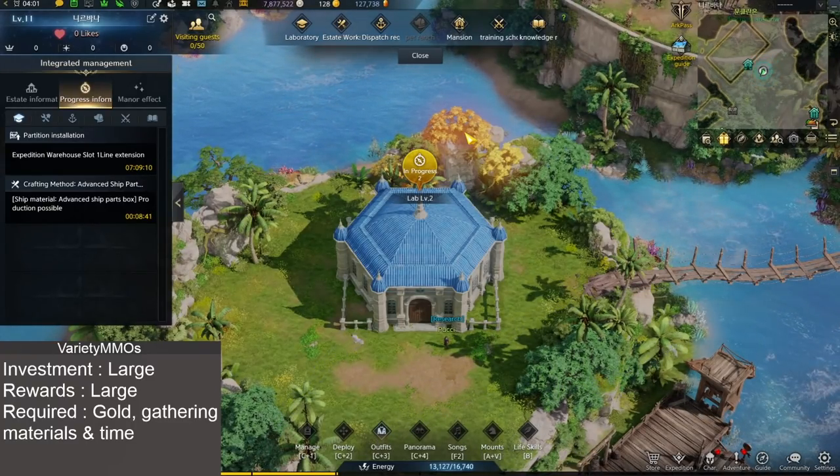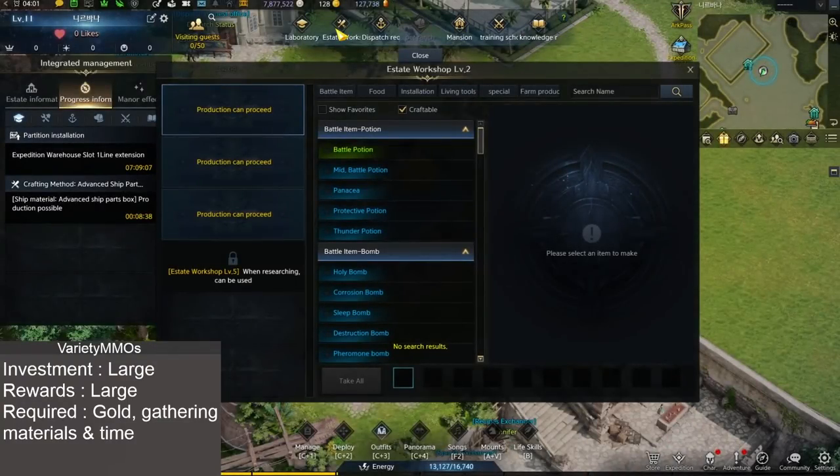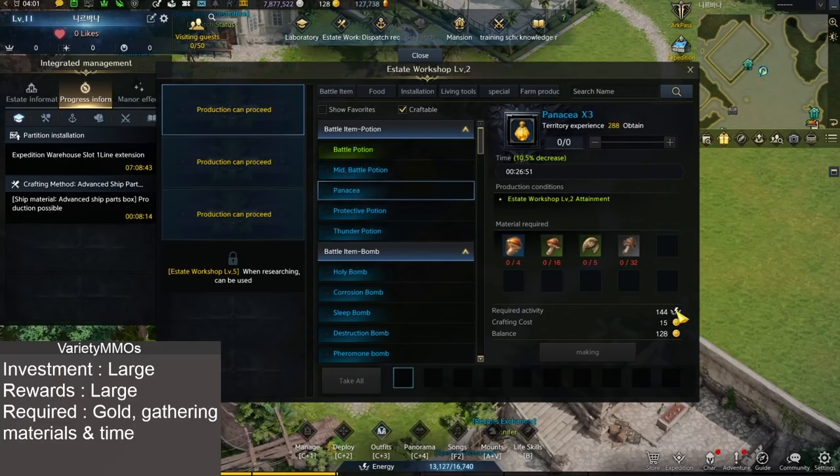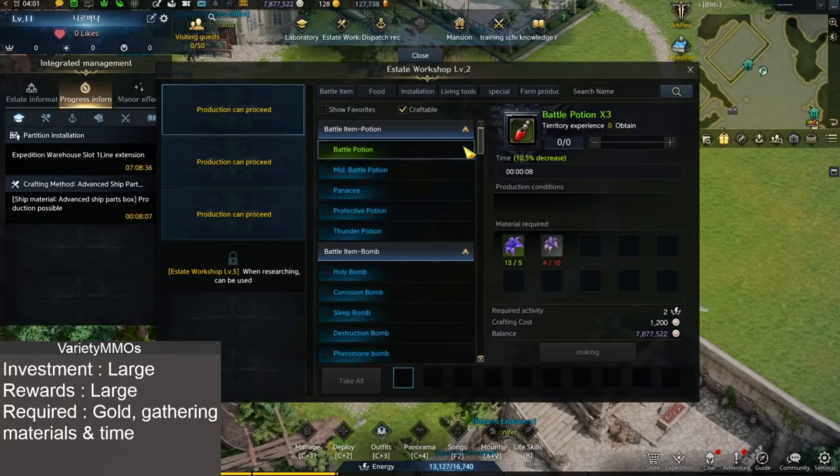Now that we've looked at the Laboratory, let's have a look at the Estate Workshop. The Estate Workshop - think of it as a crafting area where you can take different items that you've gathered, either through gathering through the world, gathering through your house which I'll talk about a bit later, or bought from other players. You'll basically bring these items in and craft items. It is key to note that items will generally cost you gold and it'll also cost you house energy. On the plus side, you do get territorial XP, which is pretty nice.